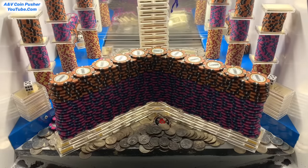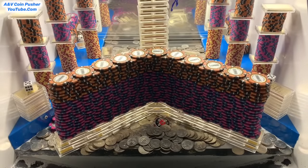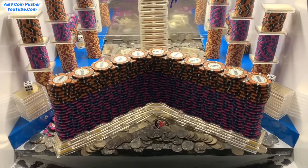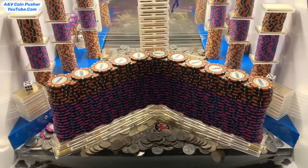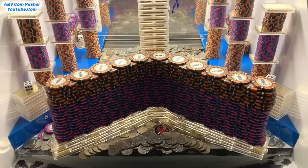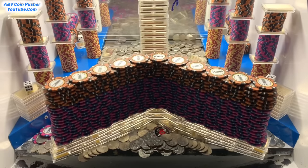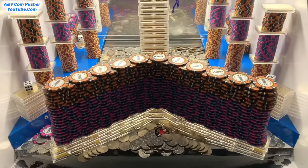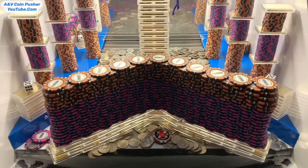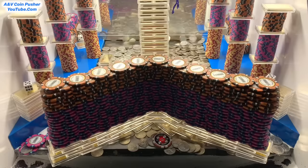This is pushing incredibly well now — got a little over 600 quarters. All the towers seem to be moving forward pretty well. That enormous wall of chips is almost there. All those ten thousand dollar chips up top on the right hand side are trying to go, and that five dollar chip is getting pretty close to the edge.